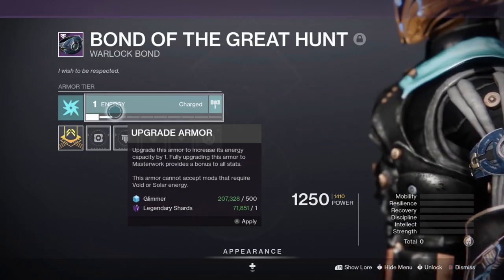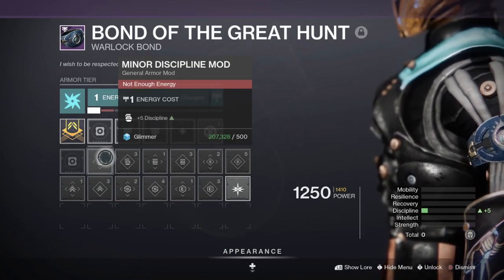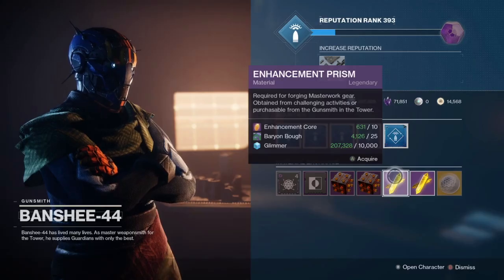Glimmer is used to upgrade both your weapons and armor through masterworking, to equip and change different mods, and to buy other, more rare materials from both Spider and Banshee.